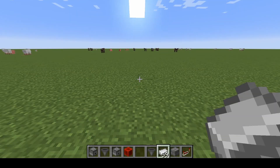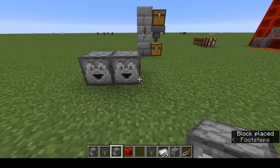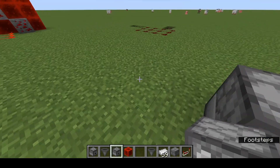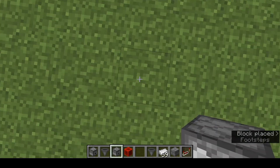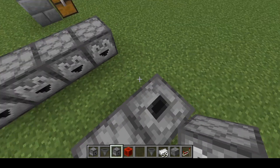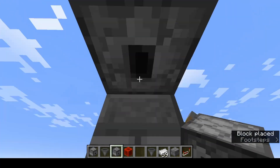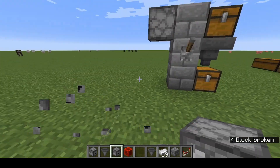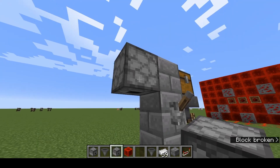The next one is the dropper — another versatile item. When you place it down it faces you. You've got a little smiley face with a mouth and nothing else. Whichever way you are facing, it will face you. If you are underneath it, it will face down. That little hole — the smiley face mouth — is the output socket. Any items inside the dropper when we activate it will come out that hole.